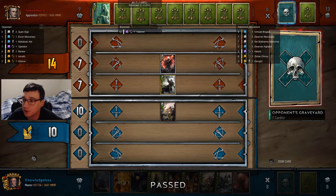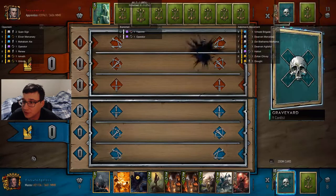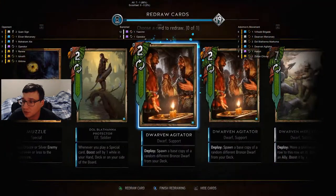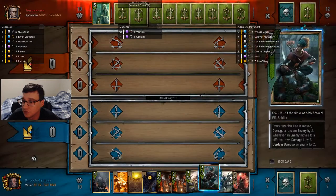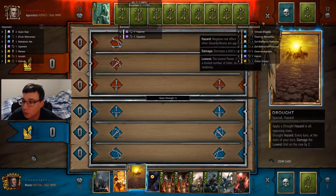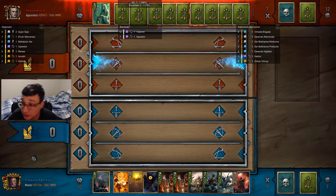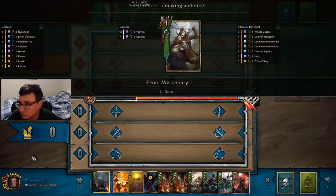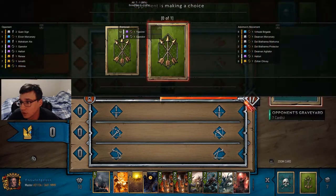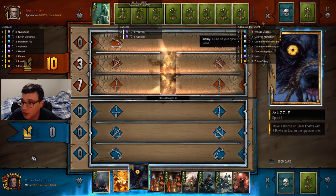I don't agree with what my opponent did there — it was kind of overkill. He could have easily just thinned his deck instead of using the revive. I'm going to push out the protector because it's kind of useless to me. One of the benefits of playing operator on the final round is they cannot mulligan the agitator that I'm going to copy easily. The agitator is not going to pull anything from my opponent because they're not running dwarves. I can already tell they're setting up for Ales.